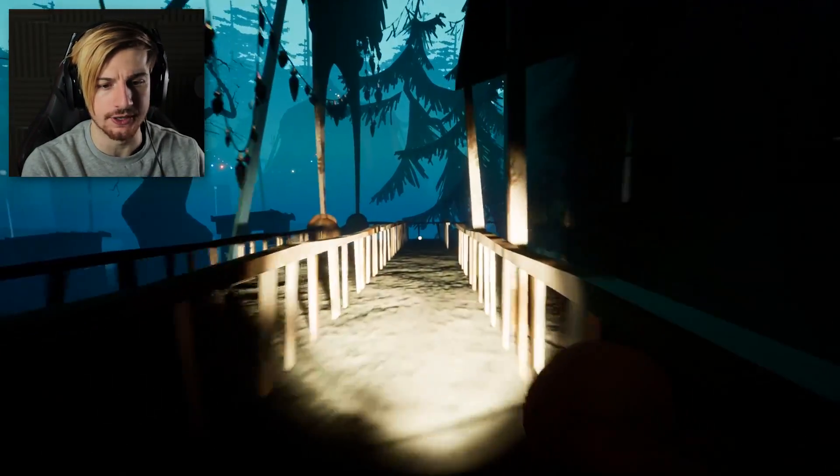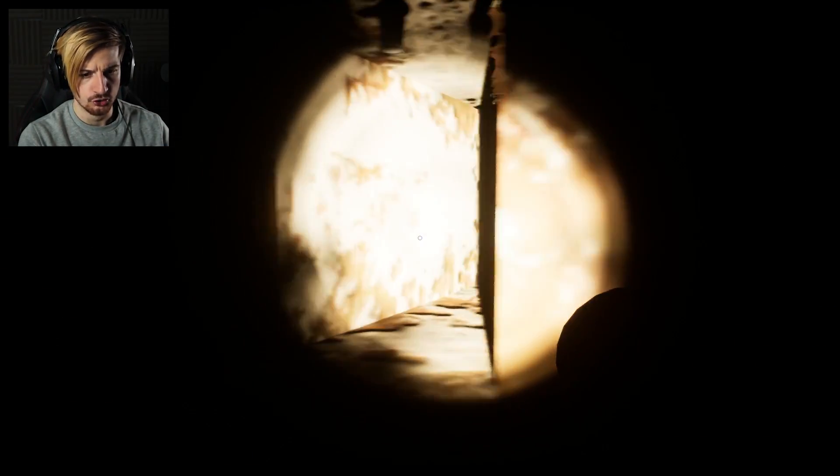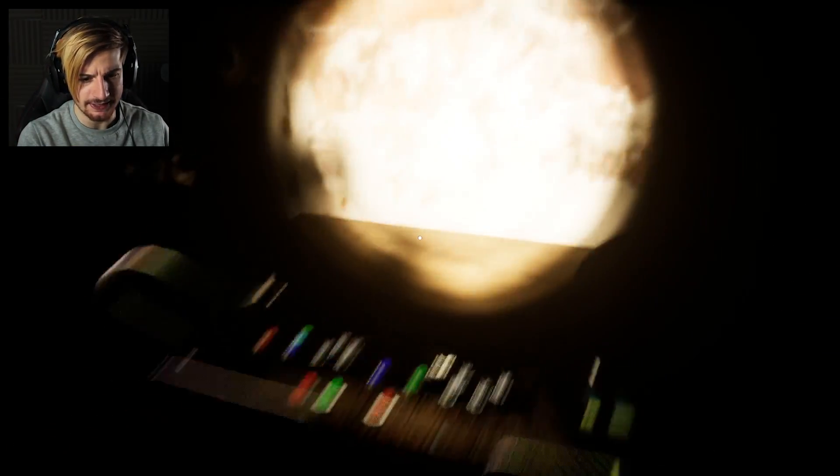Oh my gosh, there's like a horror house here - can we enter as well? Yeah, let's go inside. I don't like this man. It's like - yo, you stay back. The crow is trying to come in. Are there any buttons? I pulled a lever. Stay back, stay back, stay back. Can I get in here maybe? I can.